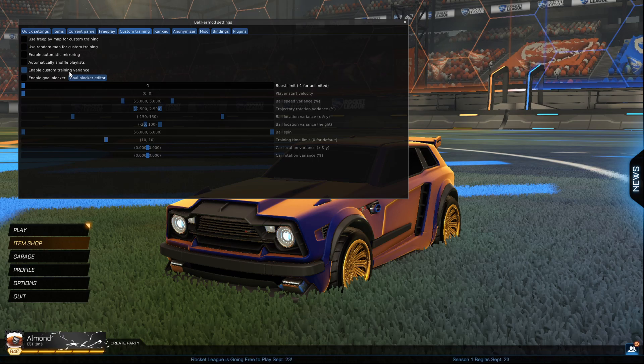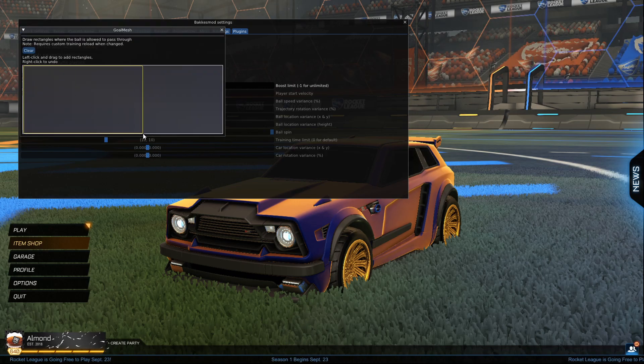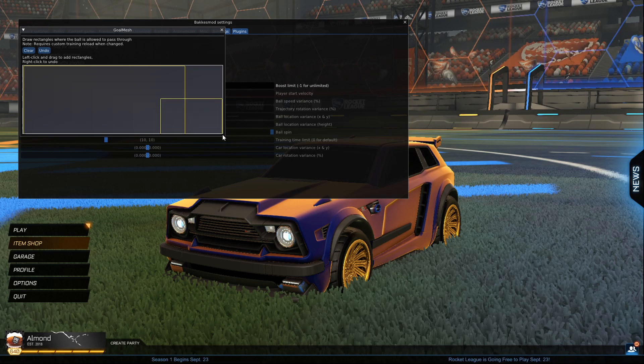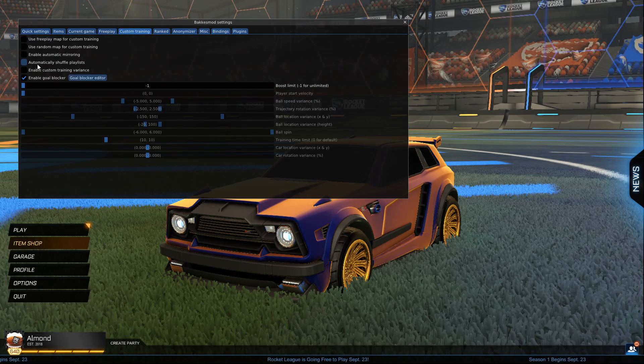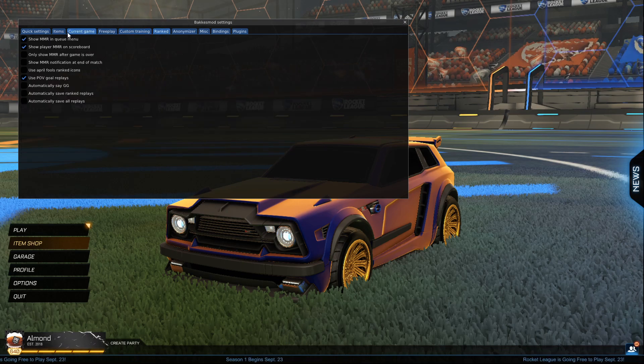Custom training variants just changes things up a little bit. Enable goal blocker lets you restrict where the ball can go — so if you only want to hit the ball into the corner, you can set it so only that corner is open. There's also boost limit, start velocity, ball speed — all stuff you configure yourself.